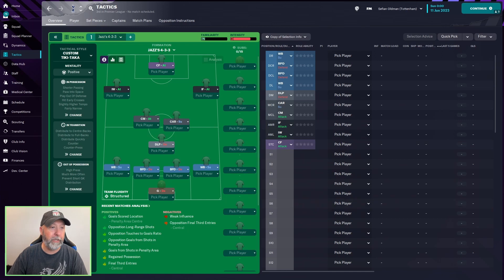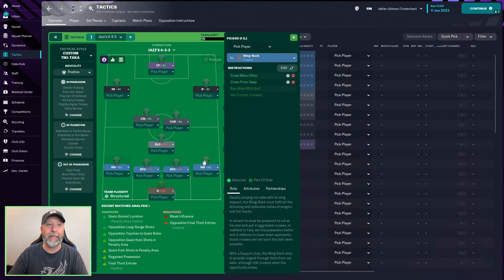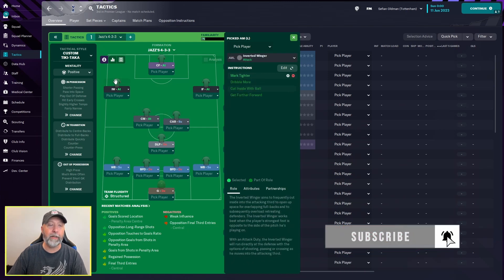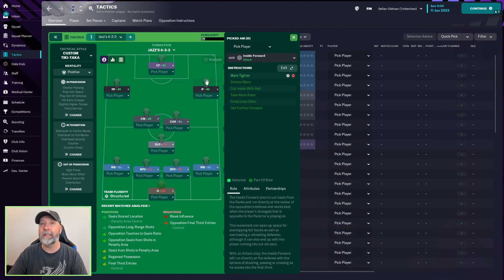This is the tactic — it is a 4-3-3. You have a goalkeeper on defend, wingbacks in support on both sides, ball-playing defenders in defend on both sides, a deep-lying playmaker in defend, a carrilero in support on the right, a CM in attack on the left, an inverted winger in attack on the left, an inside forward in attack on the right, and then a complete forward in attack up front.